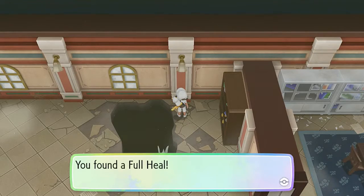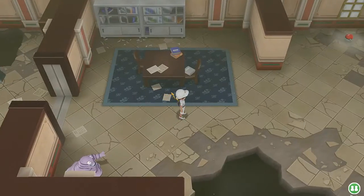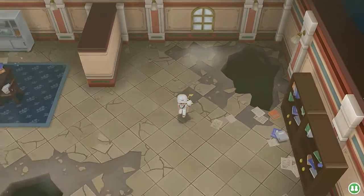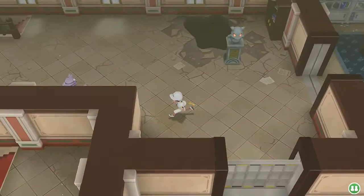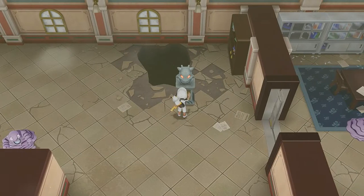We got ourselves a Full Heal. There's a Pokemon nearby. We found ourselves TM-21 Foul Play. Anything else? Nothing. There's just a bunch of Grimer just waiting for us to capture them — it's like a calling card: 'Yo, you need an Alolan Grimer, please capture us.'